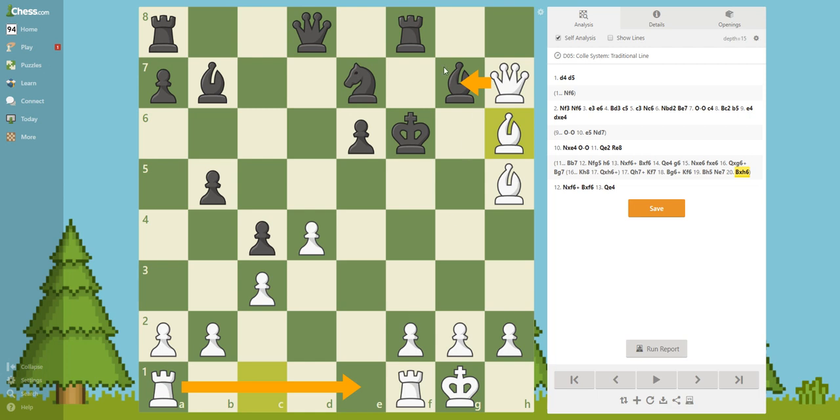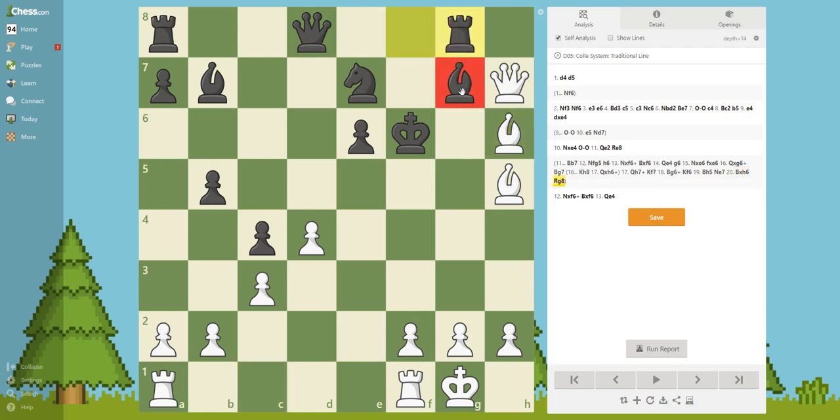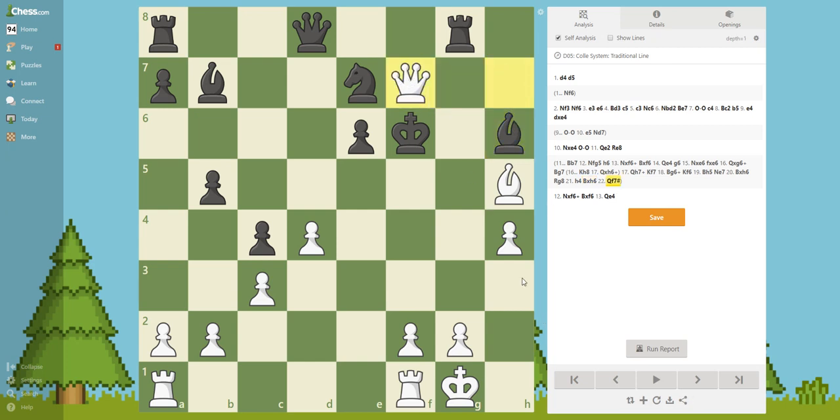Black played rook g8, protecting. The next move - pause the video. The next move is h4, trying to support this bishop to give a check on g5 and end the game. There is nothing black can do now. He took here, and pause the video - of course Qf7 checkmate.